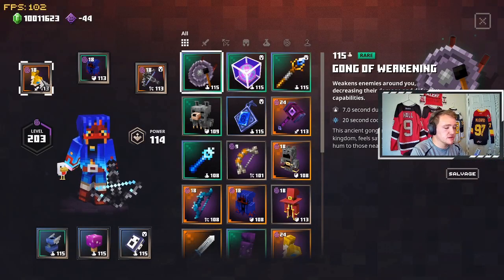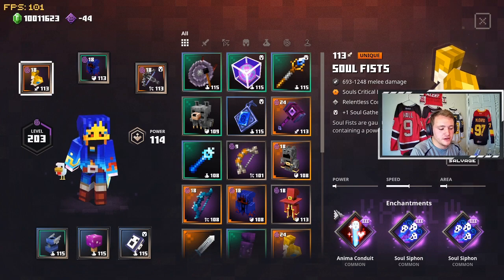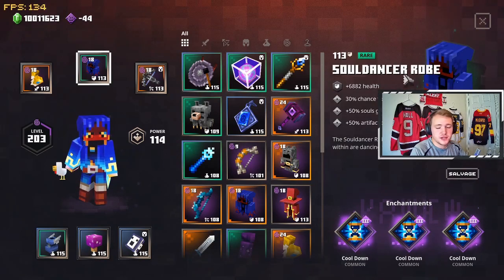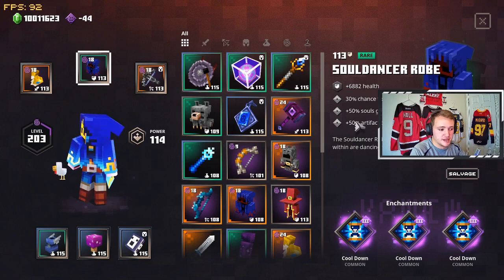For a build setup, you're going to want to go with something like this. Soul Fists are very good, Anima Conduit is very good, Soul Siphon just to get you more souls — that's very strong. The Soul Dancer Robe is also really strong and gives you a 30% chance to negate hits, 50% more souls, and 50% more artifact damage. That last part is the biggest thing, because 50% more artifact damage is huge.